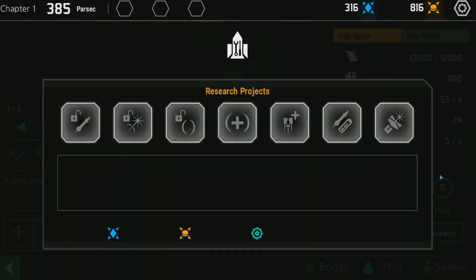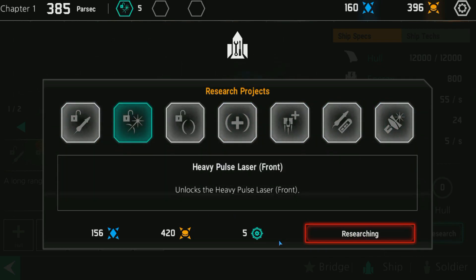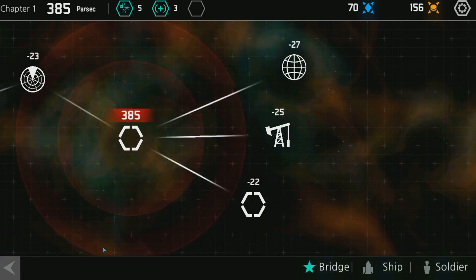I could do research for these guys since I got the particles for it. Basically if I wanted to upgrade my stuff to have heavy plasma missiles, heavy pulse laser front, a plasma shield, heroic sacrifice to increase shield capacity, engine overdrive, advanced missile capabilities, or advanced laser weapons — lots of good stuff. Let's research these two things and get them started and out of the way.